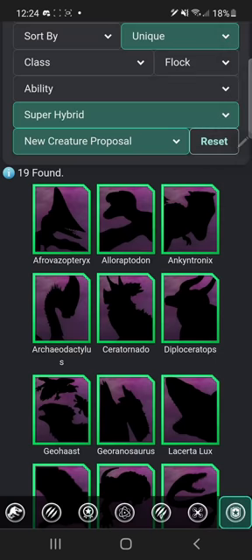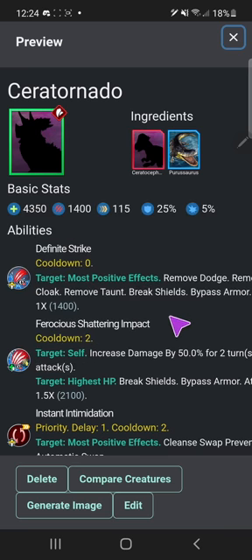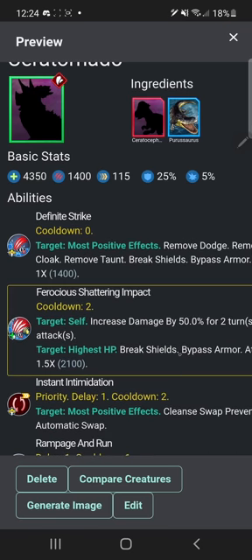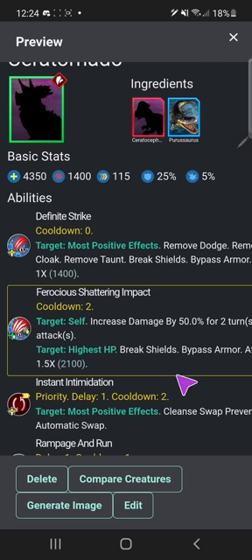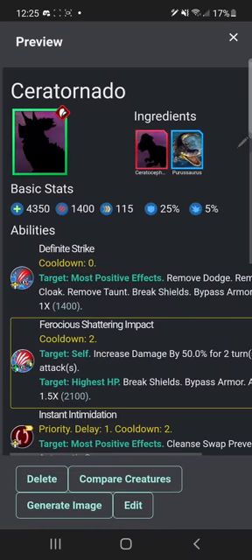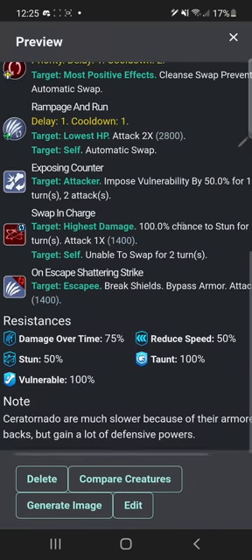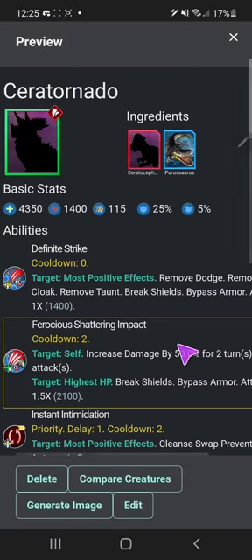Seratornado also has a picture, though not the best work unfortunately. The guy who made Pachy's Seratocephalosaurus didn't draw one for you either. You still have some good abilities with ferocious shattering impact. My throat is dying. What is your description? 'Seratornado are much slower because of their armored backs but gain a lot...' Wait — Persaurus? When did that happen? You were Notasaurus. Did I change it? I'm confused — you might still be in beta actually.